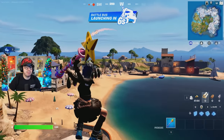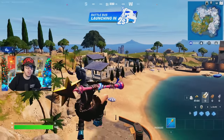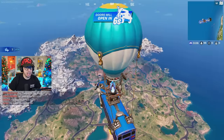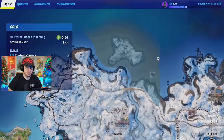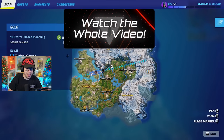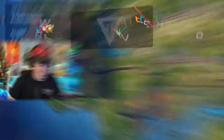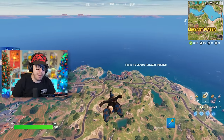The Chapter 5 map is absolutely beautiful — breathtaking, really — but there are a lot of spots to land, so which one is the best? I've explored most of it, except for this little island here. We're going to jump out of the Battle Bus right now, because we're headed over to Snooty Steps. A Peter Griffin boss is there, and he drops an absolutely overpowered weapon.